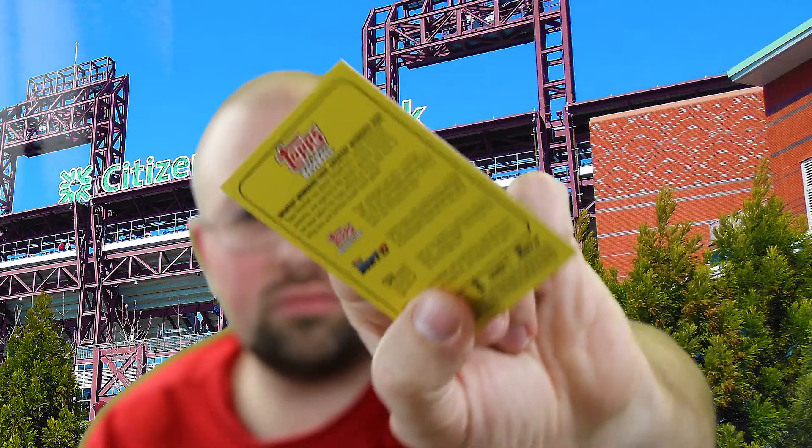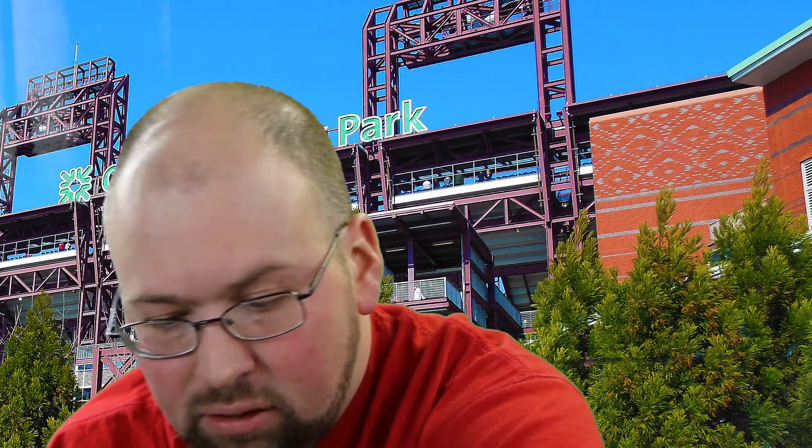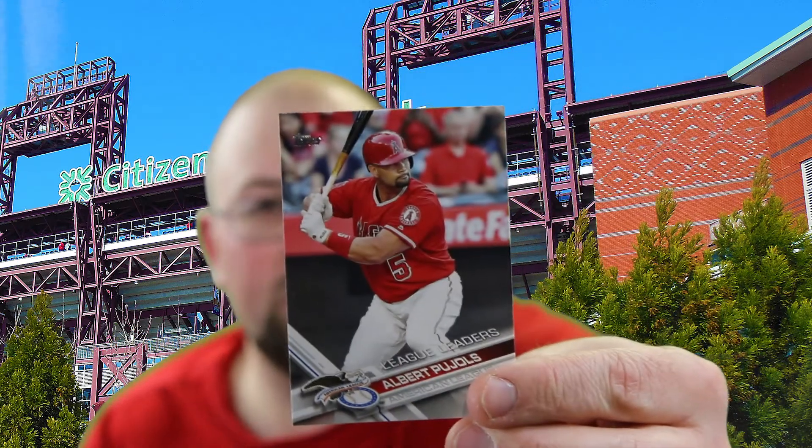There's a Hank Aaron little reprint card. And Giancarlo Stanton on the 87 Topps — the Marlins, we'll see. They have some talent but I don't know if they have enough to reach the postseason. The NL East will be interesting. The Braves really went nuts this year signing veterans, trying to have a good showing in the new stadium. There's an Albert Pujols League Leaders card — future Hall of Famer, Albert Pujols.